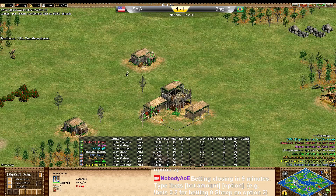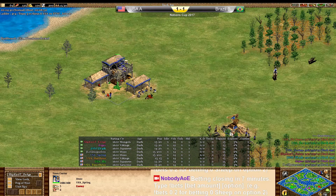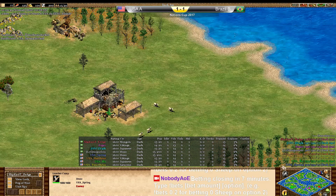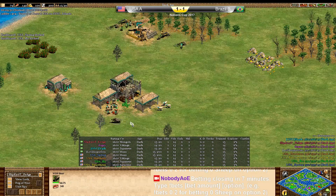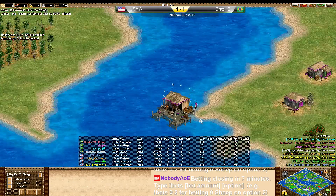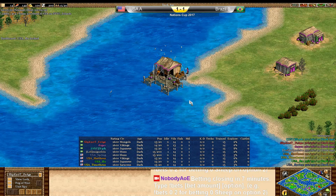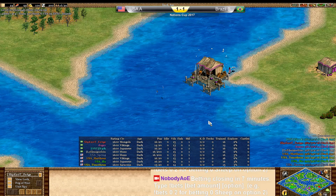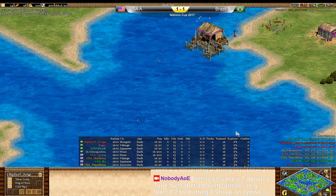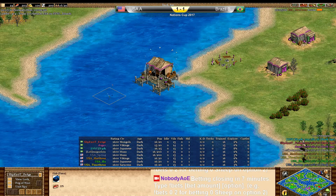Japanese pockets aren't going to make use of those higher armor fishing ships in the pocket position. Out of all these civilizations, the Vikings of course is the strongest on AOC — no comparison at all. Let's take a look at where the dock positions will be. We have an aggressive dock position from Dogao. Knowing he has the Mongols here, going a little more aggressive makes sense, and that's a good dock position.